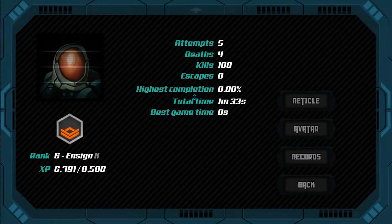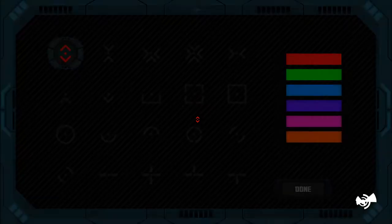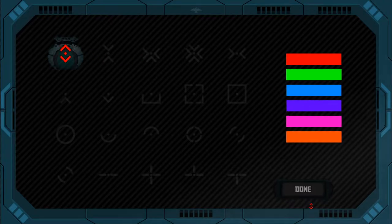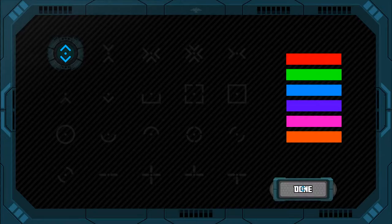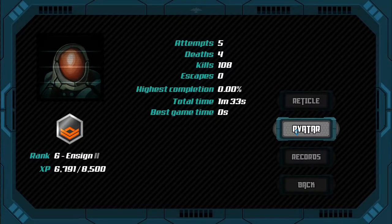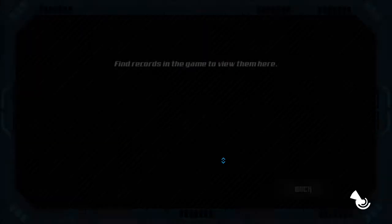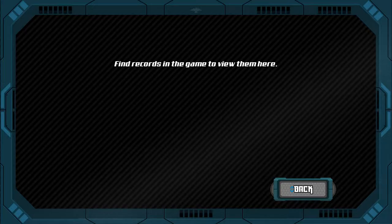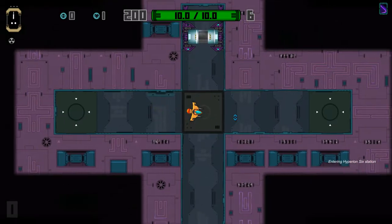There is a console here with a little bit of customization in this game. You can change your reticule and the color of it — it appears to have defaulted back to red for some reason. I imagine you can unlock all of these avatars, and then there's records of what you've done. This must be lore, or something. Anyway, completely unnecessary in my opinion.